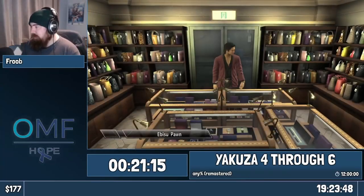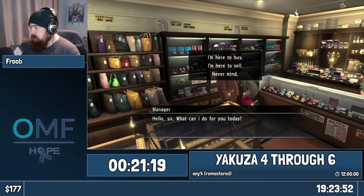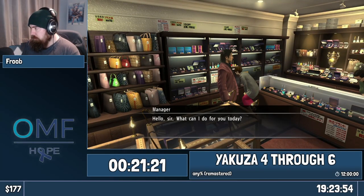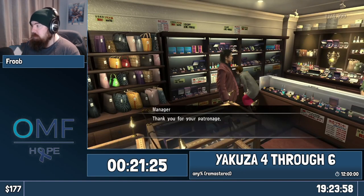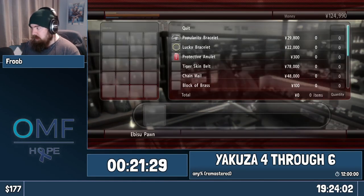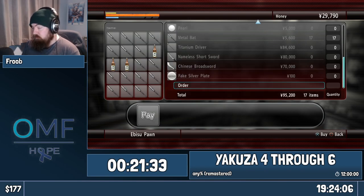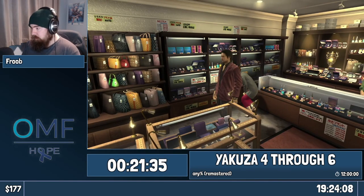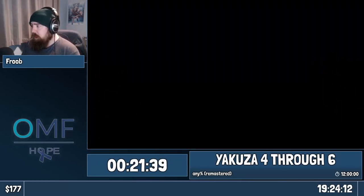We're going to go to Ebisu. I'm going to have to do a little bit of extra selling because I got an item from that optional fight. We sell the coin locker key radar — I bet it's 35k — and what we're going to do is buy, very importantly, as many metal bats as we can carry. That is surprisingly important, as you'll see coming up.